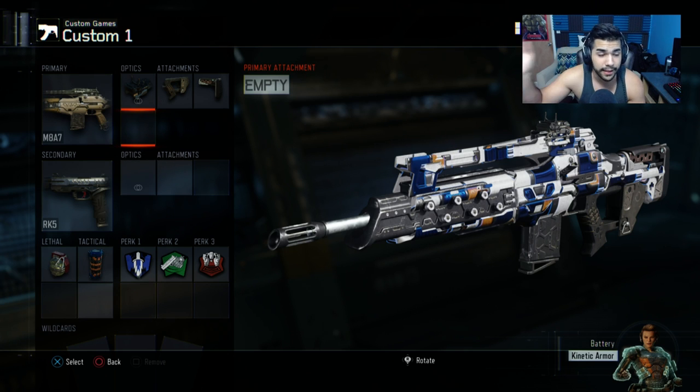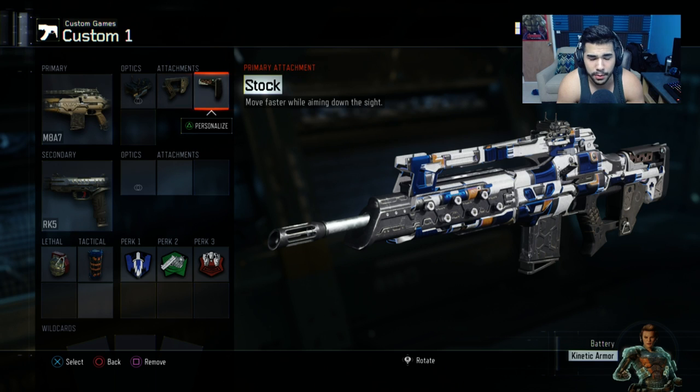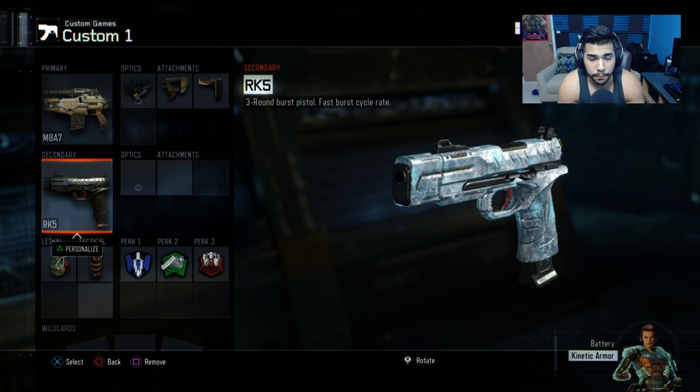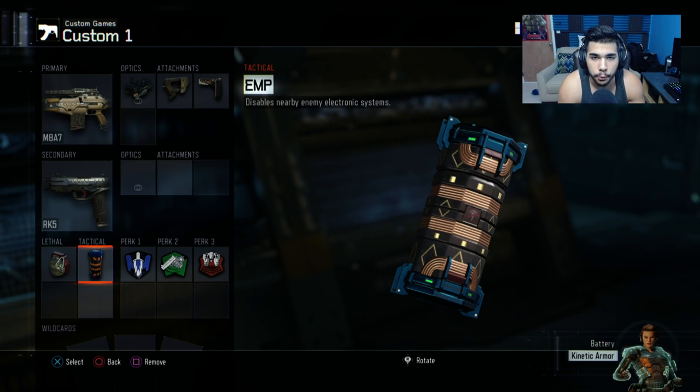I'd rather let the main AR run long barrel if anything. These three attachments are completely fine. Of course a pistol, which is really helpful in close range gunfights especially if you run out of ammo. And then a frag grenade with an EMP. Sometimes I switch to EMP with a trophy, but having these two can weaken them on the hill or EMP the ball guy when playing uplink.